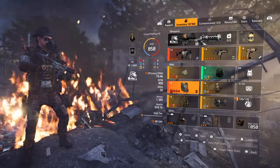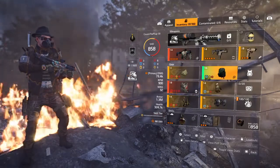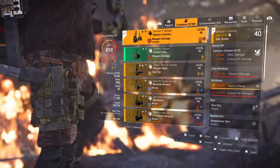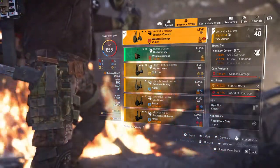One Piece Rupo, Exotic Chest Piece Ridgeway, and we got One Piece Eclipse Protocol. Two Piece Seska gives you SMG damage, critical hit damage — 10%, 15%. We got a status effect roll on that.